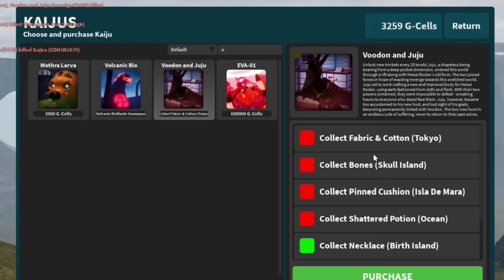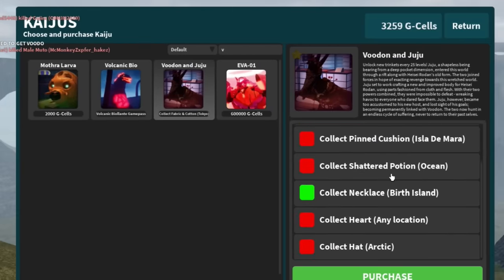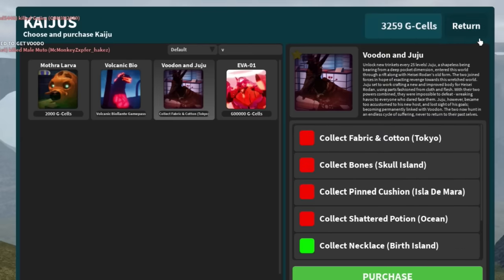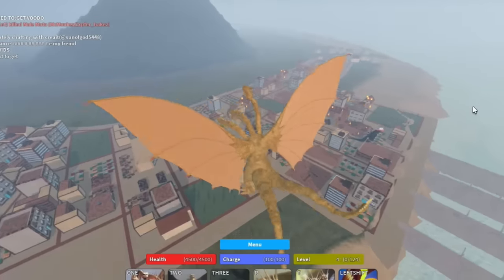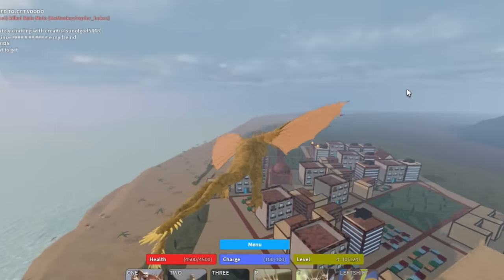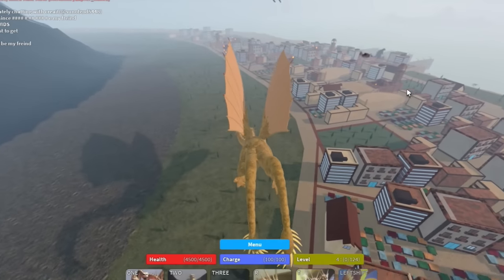The cotton one is obviously under the tunnel thing where I showed you. We can now go to Skull Island for bones, but let's actually go to Isla Demara first. So let's go to Isla Demara and find it. By the way, the heart location can spawn anywhere — I'm pretty sure you guys would be able to get the heart location pretty easily as it does spawn anywhere. I'll be back until I find it.